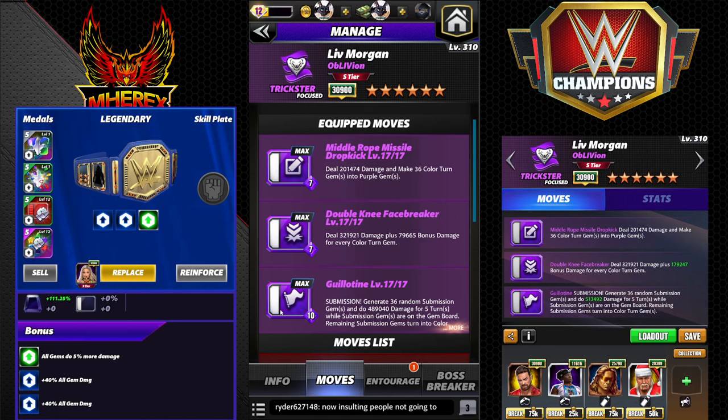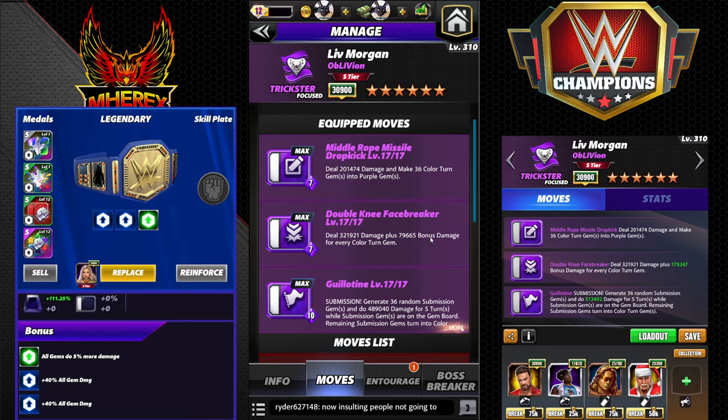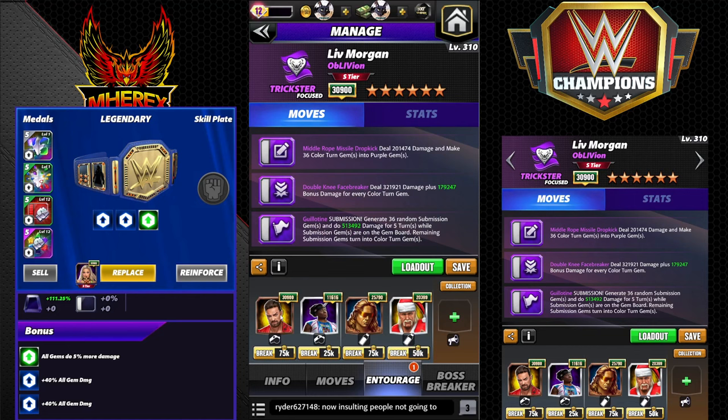Starting off with triple purple: 10 MP sub generates 36 random sub gems, does 489K for five turns. Remaining turns become color gems on the board. Double knee face breaker does 321K damage plus 79K for every color turn. Then the middle rope drop kick does 200K damage and makes 36 color turn gems into purple.